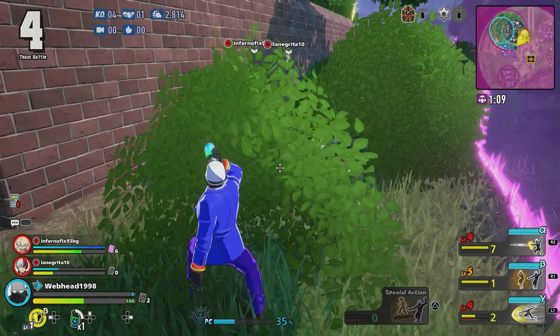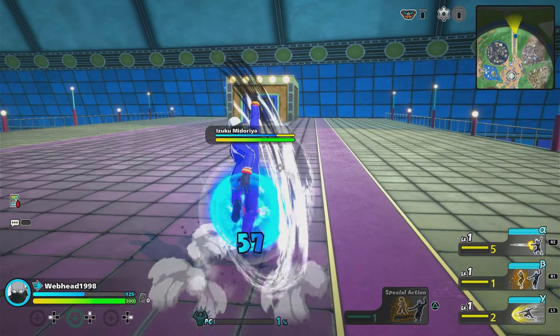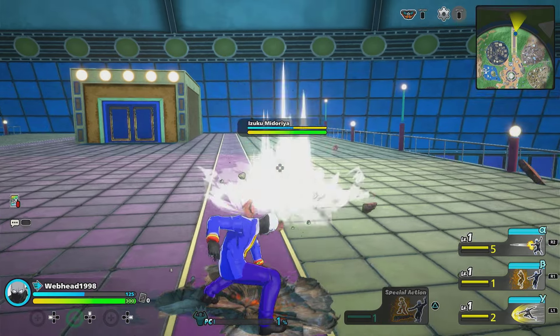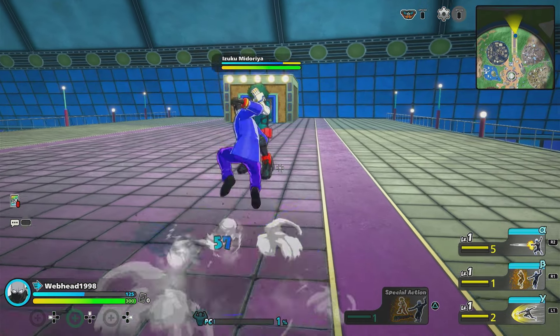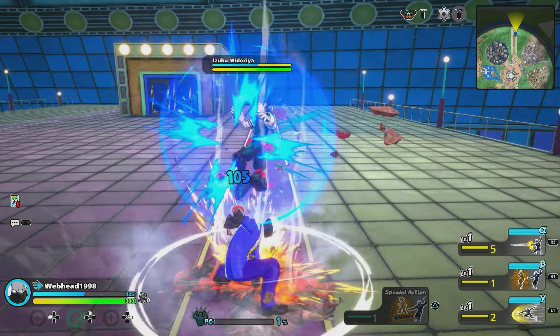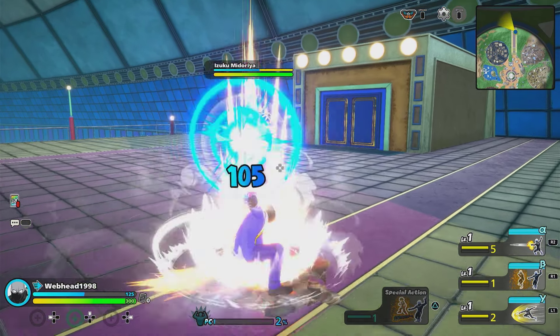Now let's move on to his tools, starting with his regular attacks. Twice does a three-hit combo with the third hit causing a knockdown. In total, all three hits do 105 damage. These regular attacks are very good, and if we run out of charges on our skills, they are a very good tool to have. Plus, because the first hit of his attack combo is a sliding kick, we don't actually need to be right next to the enemy for the attack to land.